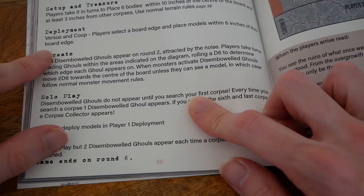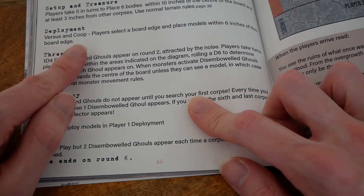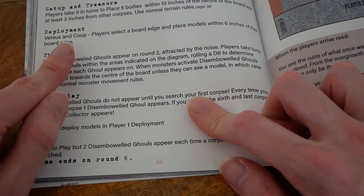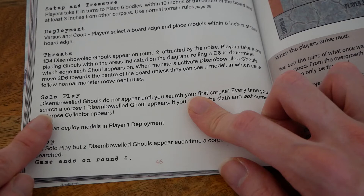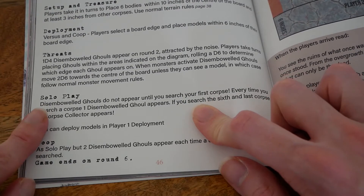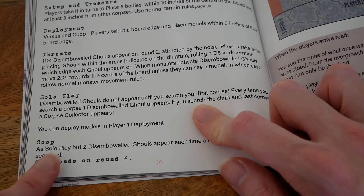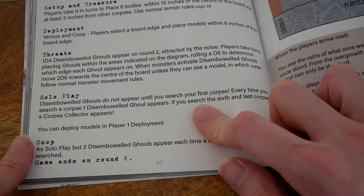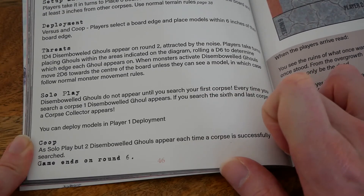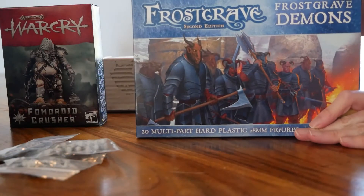Each scenario offers three ways to play: either versus an opponent's warband with AI-controlled monsters to harass both sides, cooperatively should you wish to work together to achieve the mad wizard's prizes, or solo if you fancy an evening of gaming alone. These three ways to play not only create a replayability factor for each scenario should you wish to experience them again in a different way, but also present you with a great deal of choice on how to play your games. However, this leads me into what I consider the second weakness of Forbidden Psalm: the lack of depth to solo play.